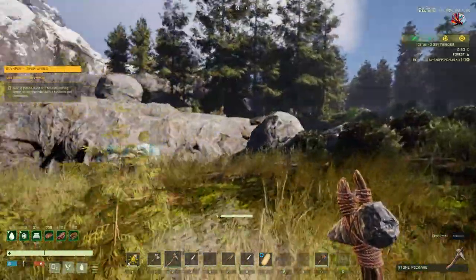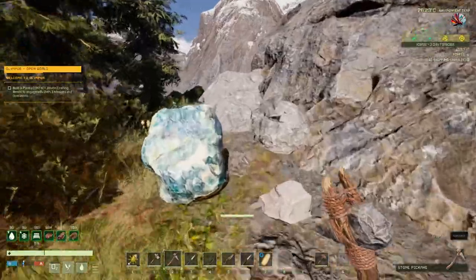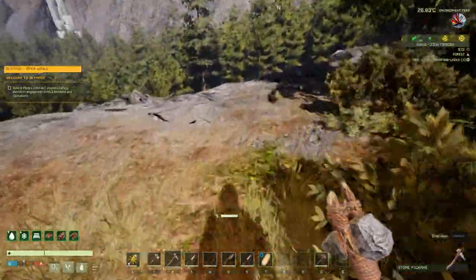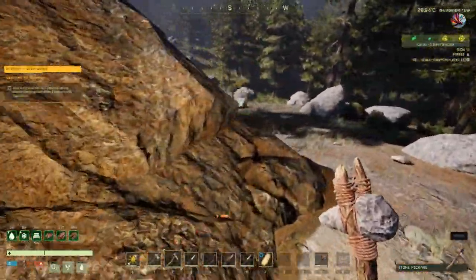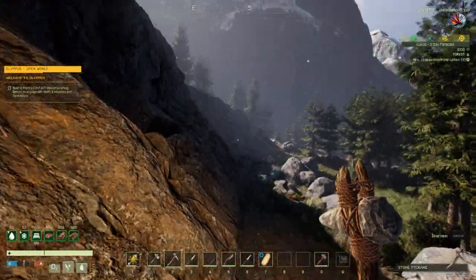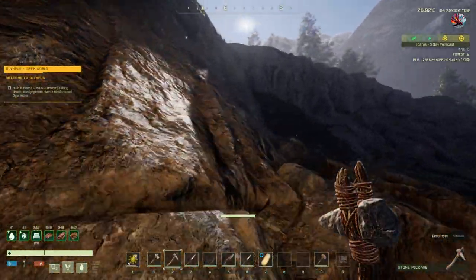So let's just go around this top bit here. Can't see anything. So it doesn't look like there's a mine on this outcrop of rock, unless I've run past it — which is also a possibility. If you're unsure as to whether something's a mine or not, just have your pickaxe in your hand and walk up the wall. If it is, you will get the pickaxe symbol, which tells you you can start digging into that wall. And there's nothing here — this is all just normal rock face.